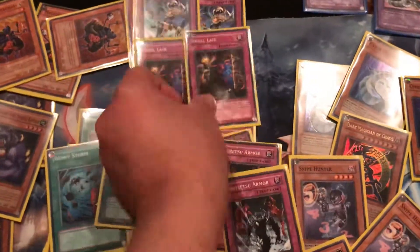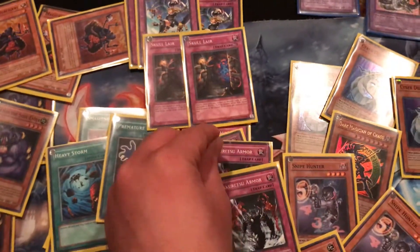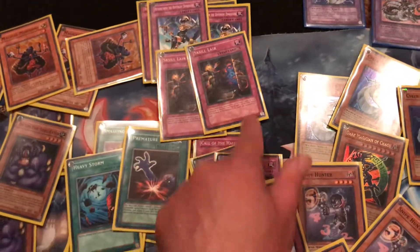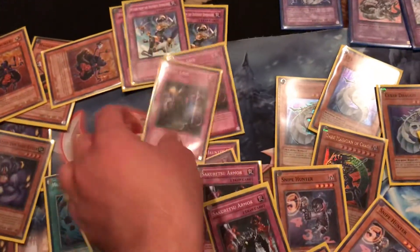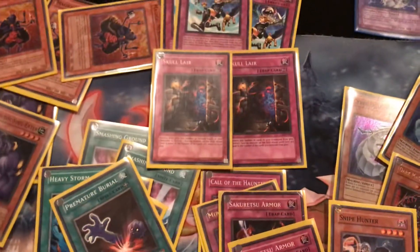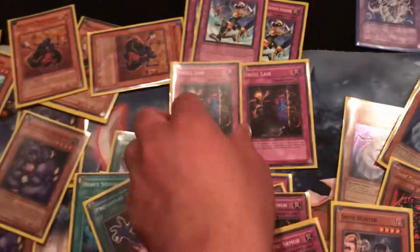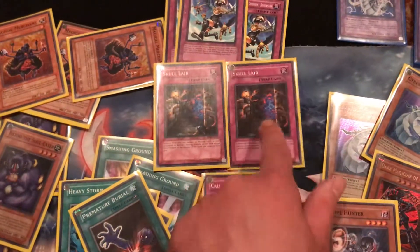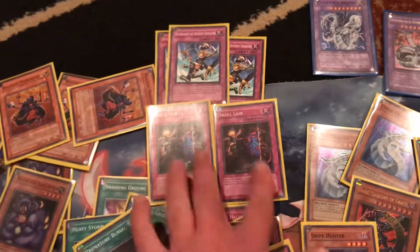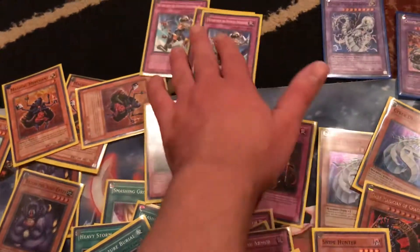Another card that can help is two Skull Lair. Basically, you remove a monster from your graveyard and select one monster on your opponent's field whose level equals the monster you removed, and destroy it. It's a really good card that was underrated back then, because it's best in Macro Cosmos or Bazoo Return decks. Its only requirement is that your opponent has a monster on the field with the same level as a monster in your graveyard — and it also adds fuel to Return from the Dimension and Dimension Fusion.